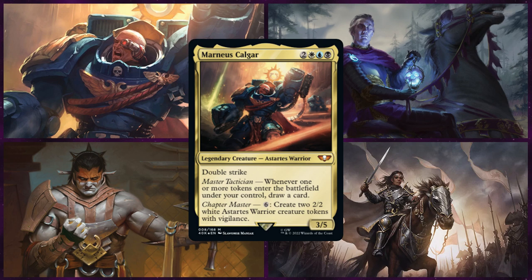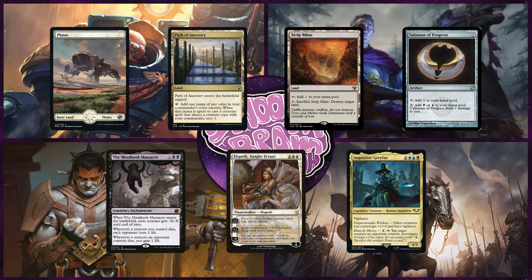He keeps an opening hand of Plains, Path of Ancestry, Stripmine, Talisman of Progress, The Meat Hook Massacre, Elspeth Nyserrant, and Inquisitor Grafax.